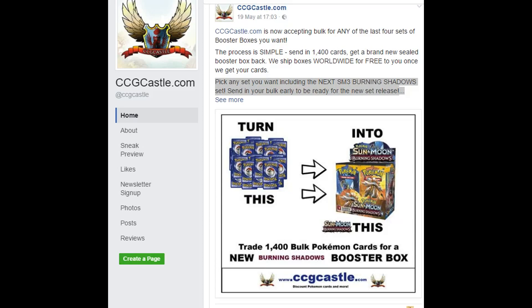Looking to trade your Opal for some of the latest Pokemon Booster Boxes? Check ccgcastle.com. The process is very simple — send in 1400 cards and get a brand new sealed booster box back. We ship boxes worldwide for free once we get your cards. Make sure to check the video description or ccgcastle.com for more information.